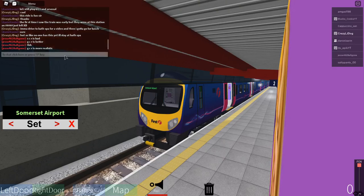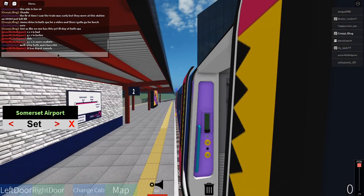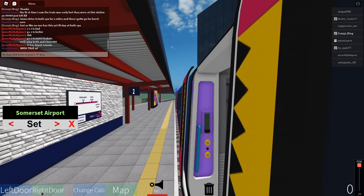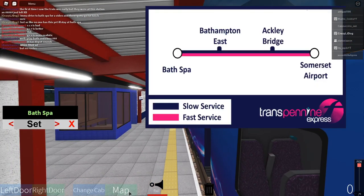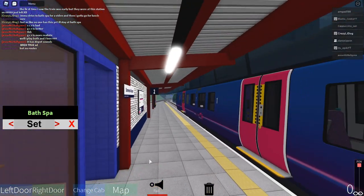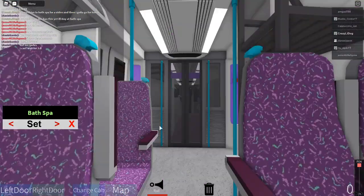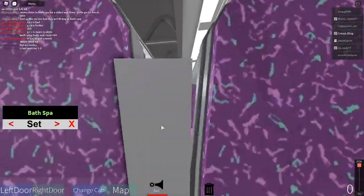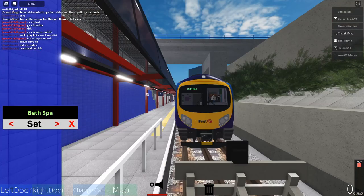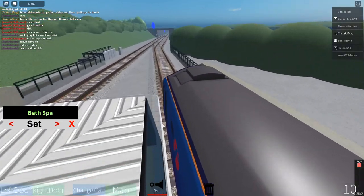Hello everybody, welcome to a new video! Today we're gonna be playing Bat Friggin Somerset and we're gonna be driving the Class 185. I got this early — it's kind of out for people who want to get it. It costs quite a bit of Robux, but yeah.